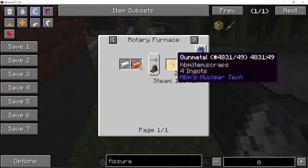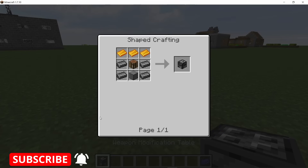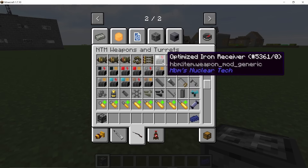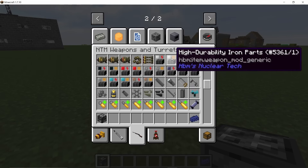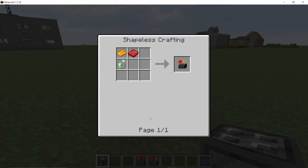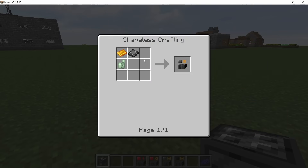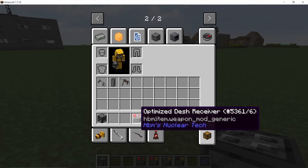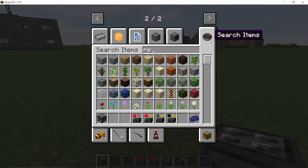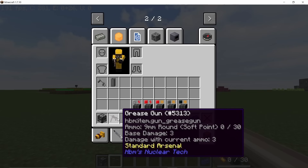Combining aluminum with industrial-grade copper gives you gun metal in a rotary furnace, and gun metal is what we need for the next section: the weapon modification table. The weapon modification table is crafted in the formation shown, and there are two general updates — the high-durability parts and the receiver parts — available in all different material variants. To craft them you need cast plates, and receivers also require gun metal gears.